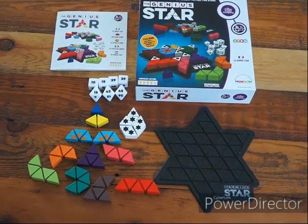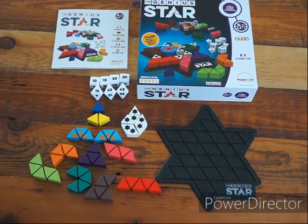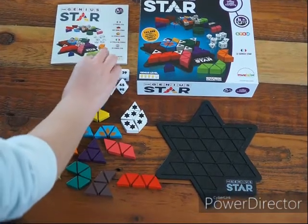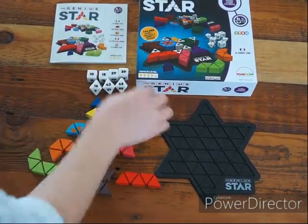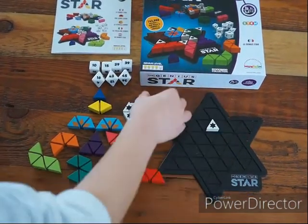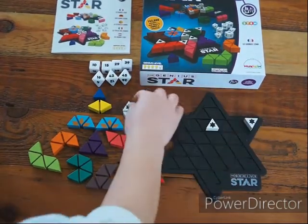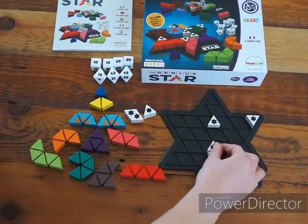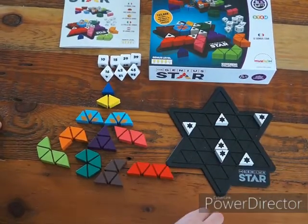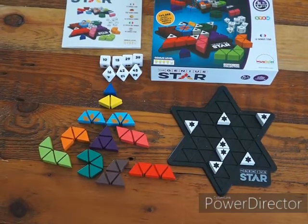First you roll all seven of the dice, then you put the seven triangular blockers onto the numbers that you just rolled, just like this. So I have a 10 here and so I take my blocker and put it on 10. I have a 15 here, I put my blocker on 15. Then 45 — I put it on 45 and then I'm all set up.